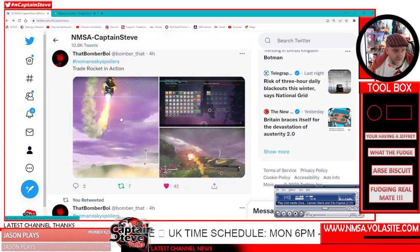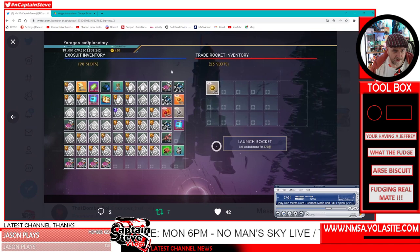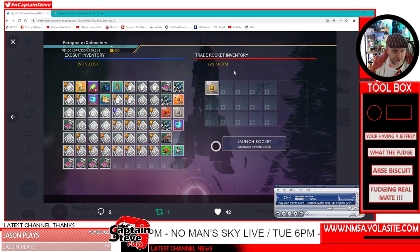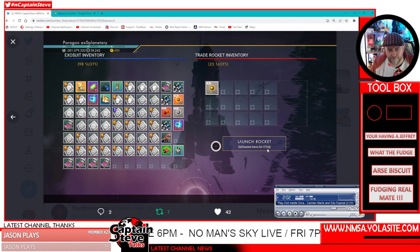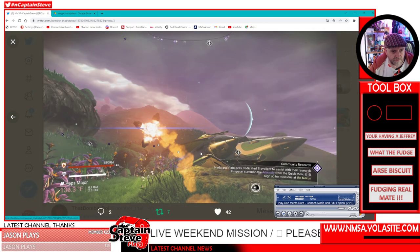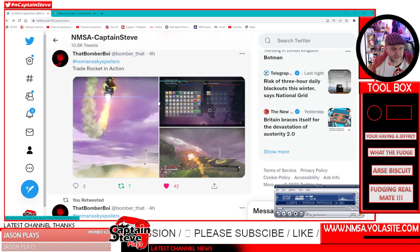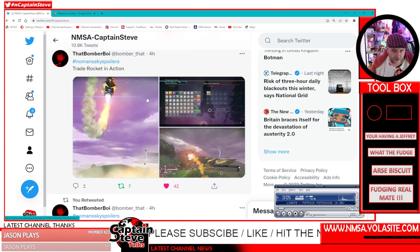There's a Trade Rocket feature! It looks like while you're on planet surfaces, if your inventory gets full, you load this up — it's got 25 slots — and launch it into space to sell for a load of units. This is going to be really good for ancient bones missions or salvage tech runs — just chuck it all in and fire it into space. Even useful at a stasis farm. It could keep you on the planet's surface exploring for longer without needing a galactic trade terminal.